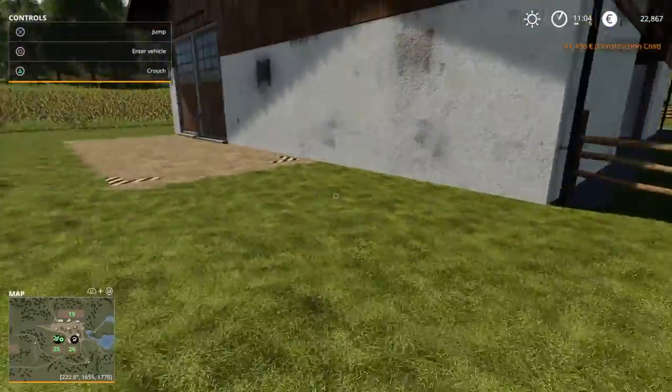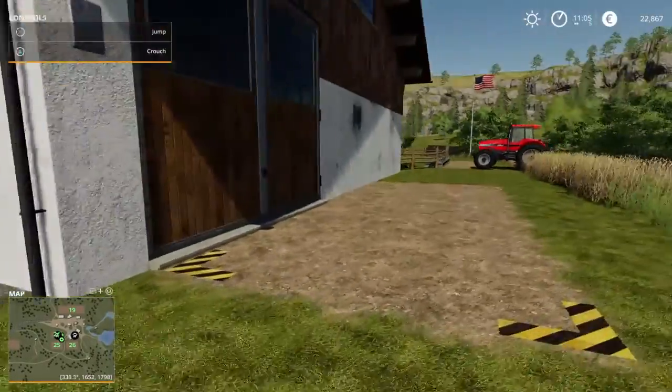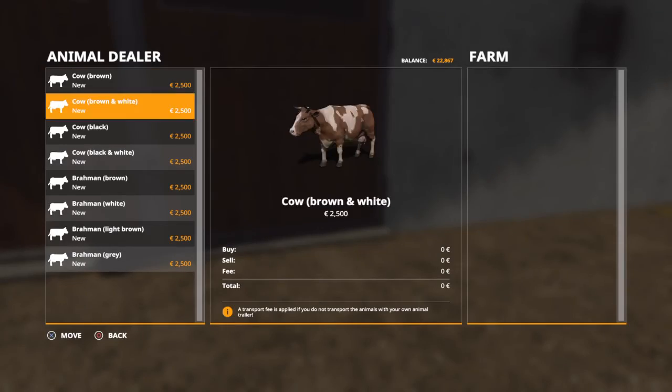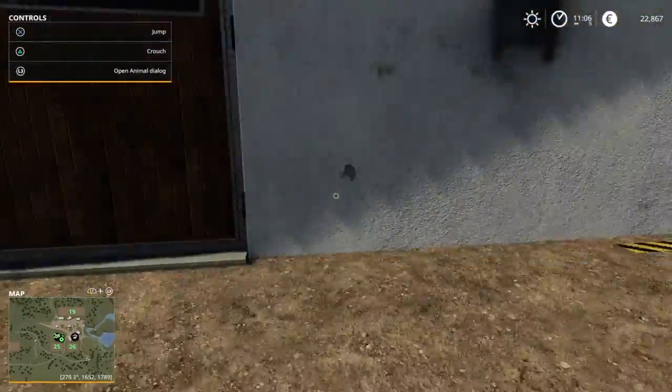If you don't have a horse trailer or animal trailer, you can just come over here where it says L3 to open animal dialog and you can buy any of these cows. And that's how you buy cows.